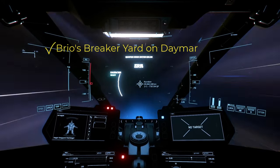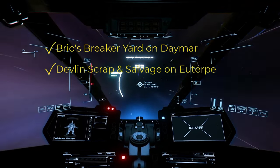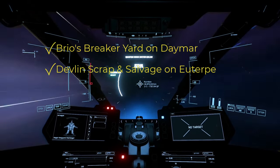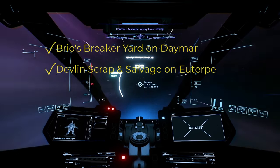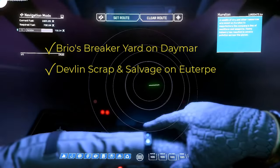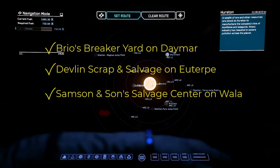Next up is Devlin's Scrap and Salvage on Uterp, in orbit around Microtech. I haven't seen a lot of pirate activity at Devlin's, but I haven't been there for the past couple of releases. For one, it's windy as hell — I used to go to Bud's Growery to loot guns but my ship kept being blown away no matter where I put it, always with the engines off. Not sure if the wind has died down since 3.17, but it was really bad back then. Then there's Samson and Son's Salvage Center on Walla, in orbit around ArcCorp — nothing much to report, although there is a moderate amount of pirate activity due to a couple of drug labs nearby on Lyria.